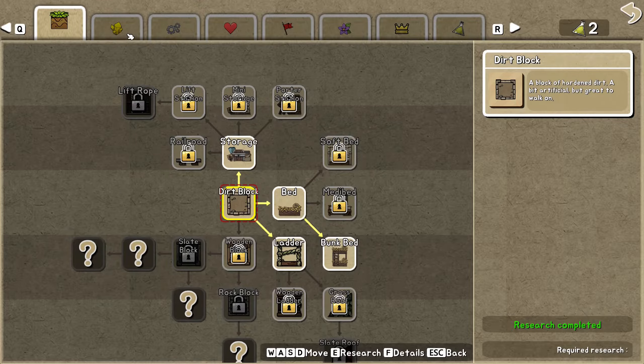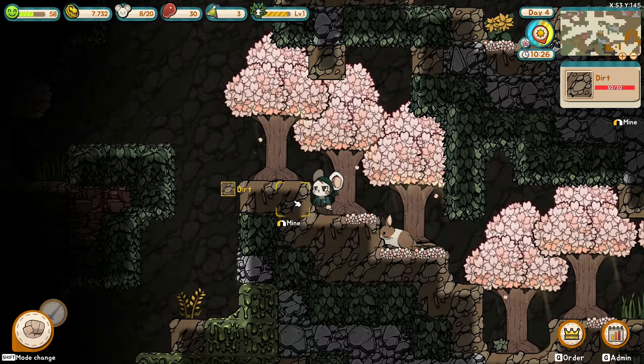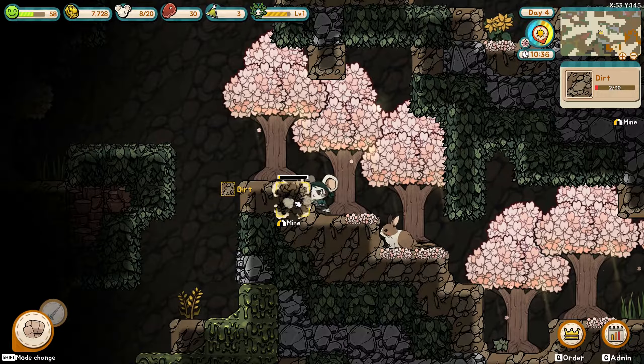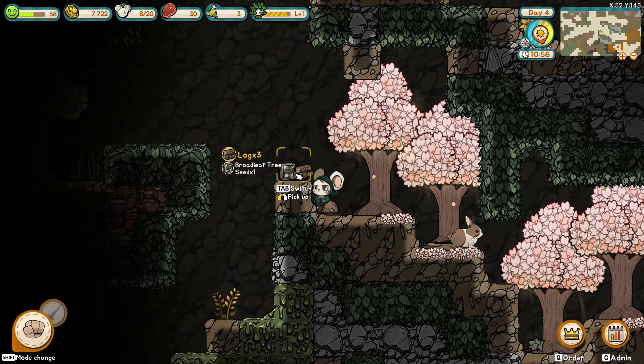Therefore, researching the logging camp is a noob trap, and it's recommended not to research it. Here's a bonus tip: you can dig the tile below the tree without any loss. You will still obtain wood and a seed, but faster.